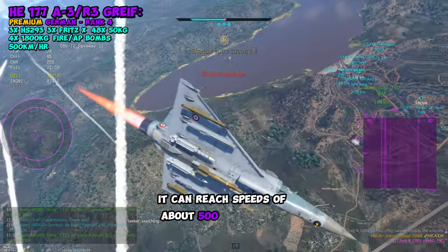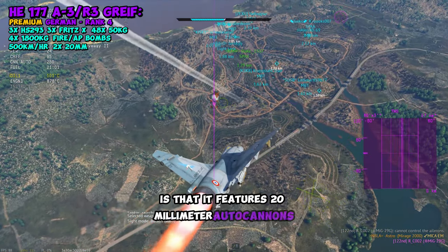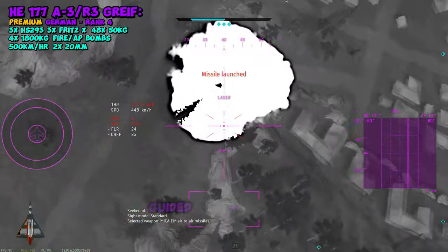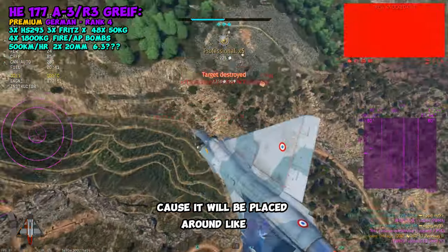It can reach speeds of about 500 km/h. And what's awesome to see is that it features 20mm autocannons in the tail and the lower nose turrets, making this thing really formidable in the air too. According to the dev blog, it can carry up to three guided bombs, making it really formidable, and it will be placed at around 6.3.